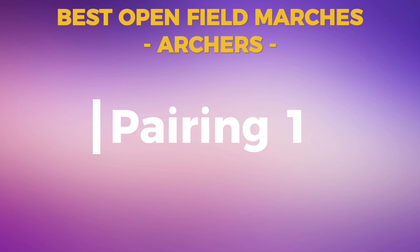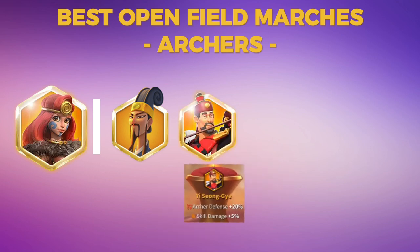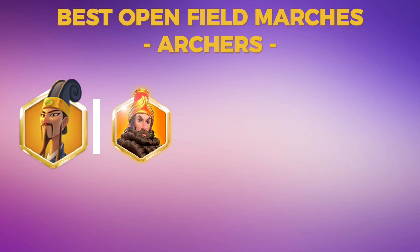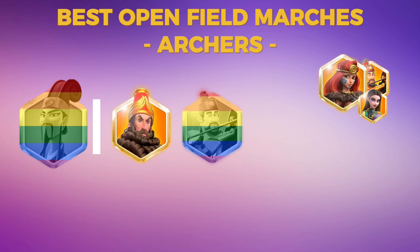Moving to archers — pairing number one: Boudicca Prime paired with Zhuge Liang. This is the best archer march in the game right now. If you don't have Zhuge yet, you can do Boudicca Prime with YSG or Artemisia, but I'd encourage you to invest in Zhuge because he's an absolute meta right now. Archer pairing number two: Zhuge Liang paired with Nebu or YSG — useful if you want to run two archer marches on the field. Be aware that pairing Zhuge Liang with YSG is strong with high damage but super slow, so you'll likely get trapped on the field.